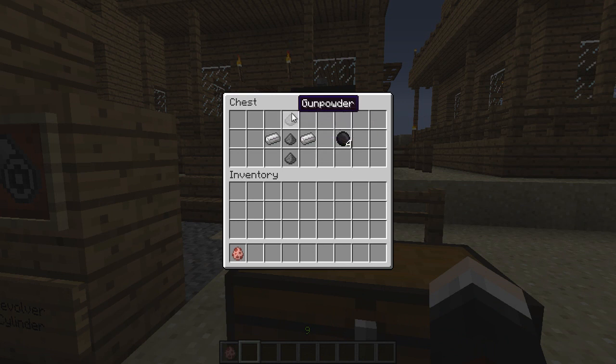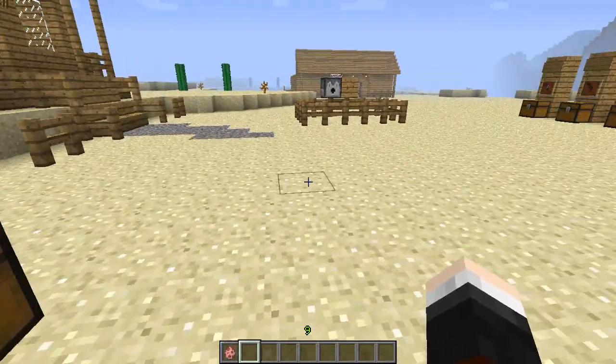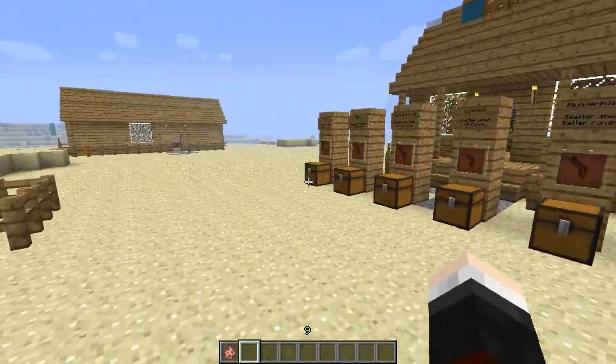There's one more ammo type: the cannonball, for the last gun in this mod. You're going to need two iron ingots and three gunpowder to create four cannonballs - it's a fair trade-off. They're all fair recipes and really awesome too. Now we move on to our lineup of guns.